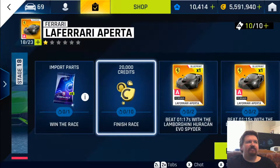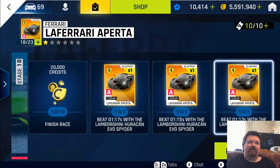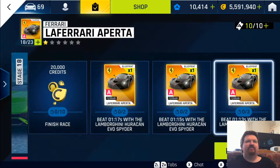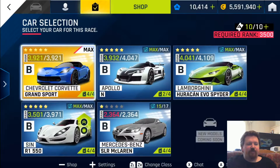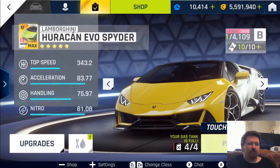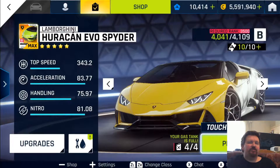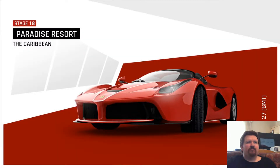Take a look at stage 18 of the La Ferrari Aperta event, back to using the Lamborghini support cars with a 1:13 time. This one has a rating requirement of 3500, so to get 3500 rating you need to have the Huracán up to at least four stars. At four stars you can bring that car up to around 3600, so you can do it on that fourth star.